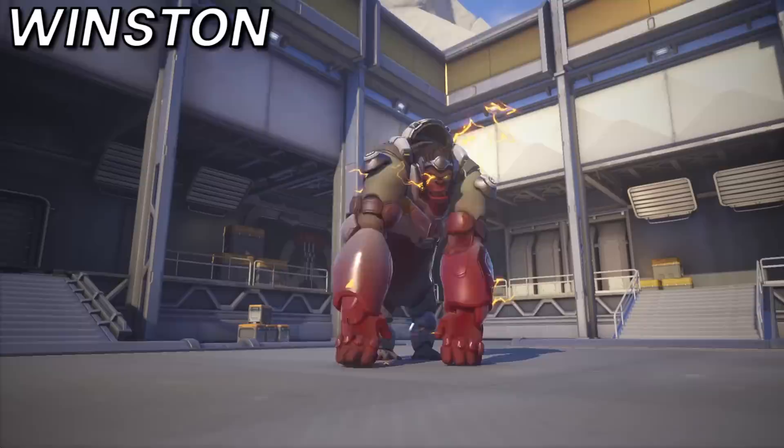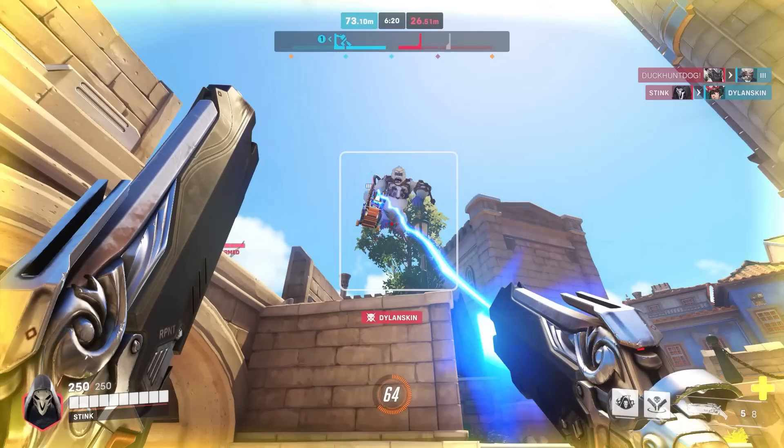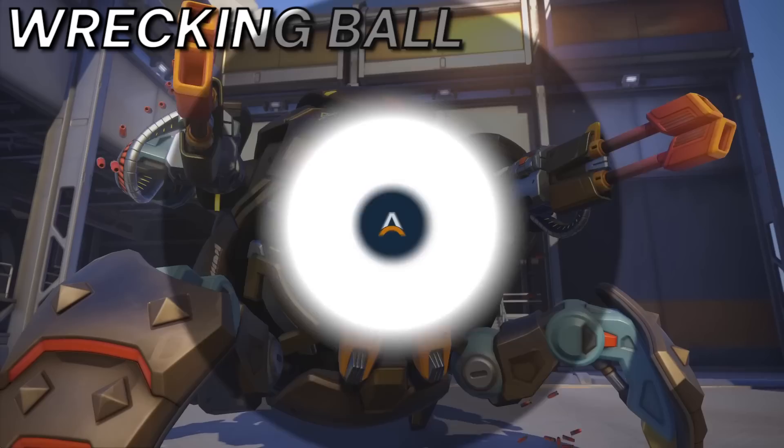Next up we've got Winston, and Reaper to counter. Pretty straightforward — Reaper's shotguns will thrive against Winston's gigantic head hitbox, and the mobility from your Teleport can allow you to aggressively apply pressure to Winston's team, especially if Winston uses his jump defensively. And if you ever find yourself getting primaled by Winston, you can either try to lifesteal through it by shooting back, Wraith yourself to safety, or if he knocks you off the map, you can just TP back.